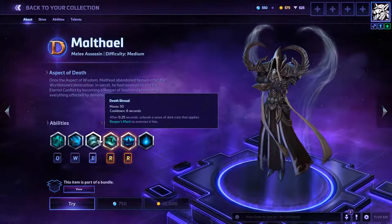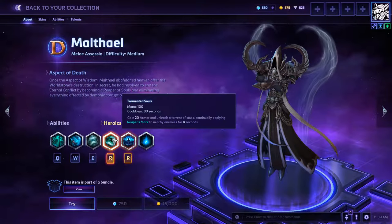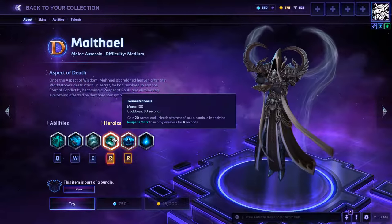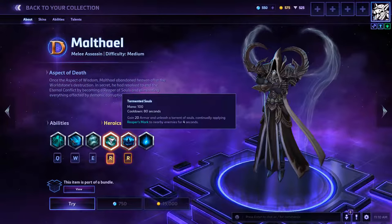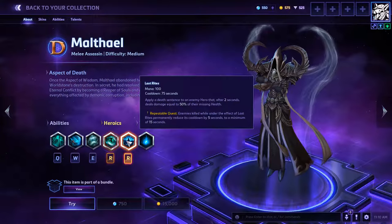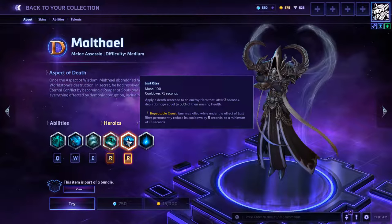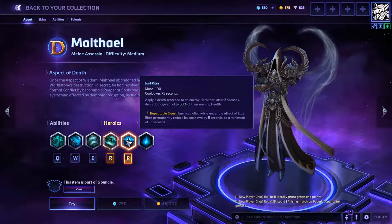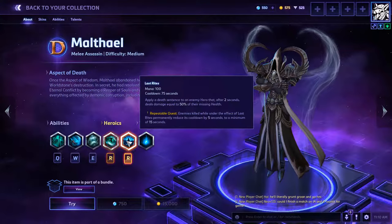That'll be really nice, so you don't actually have to hit those basic attacks — you can just throw that in. And then his heroic abilities: Tormented Souls — gain 20 armor, unleash a torrent of souls, continually applying Reaper's Mark to enemies for four seconds. And then the one I really like: apply a death sentence to an enemy hero that after two seconds deals damage equal to 50% of their missing health, which is pretty crazy. So if they're at like a third health, you'll kill them.